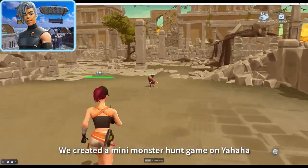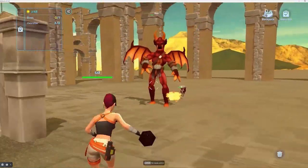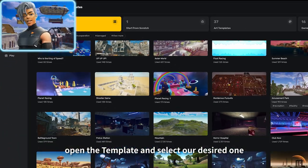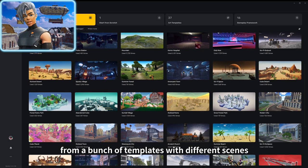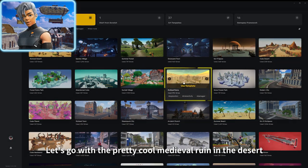We created a mini monster hunt game on Yaha. It's actually quite easy to get started. Open the template and select your desired one from a bunch of templates with different scenes. Let's go with a pretty cool medieval ruin in the desert.